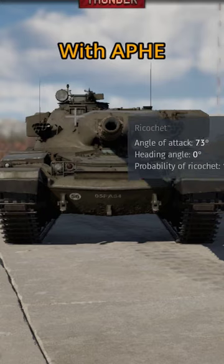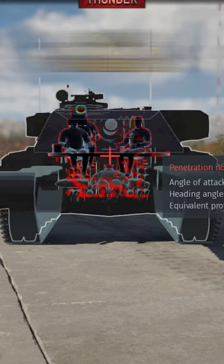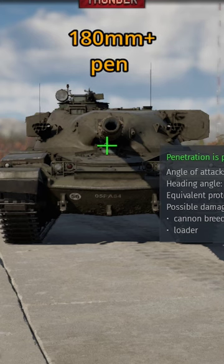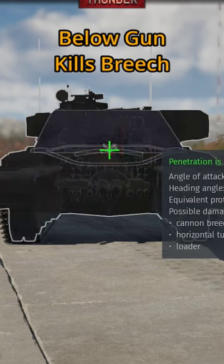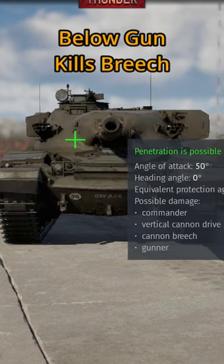One option you have with APHE is to shoot the gunner's sight just about here — it's a small shot but you do stand a chance of one-shotting. Another thing you can do is shoot just below the gun with APHE; this has a chance of taking out the breech and the driver. If you have something like APDS, shooting below the gun works just like with the APHE and will guarantee taking out the breech.